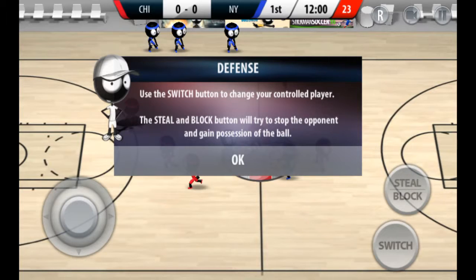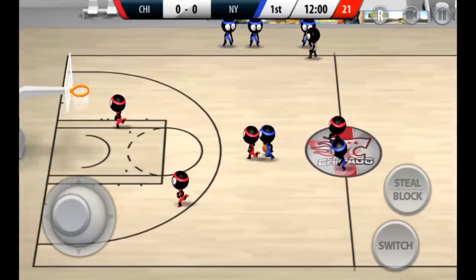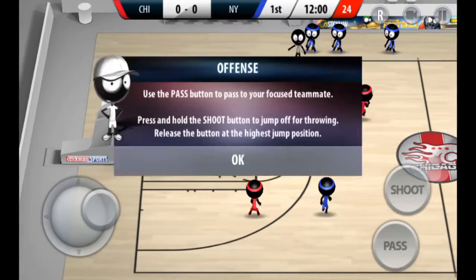Use the switch button to change your controlled player. The steal and block button will try to stop the opponent and gain possession of the ball. On offense, use the pass button to pass to your focused teammate. Press and hold the shoot button to jump and throw, then release the button at the highest jump position.